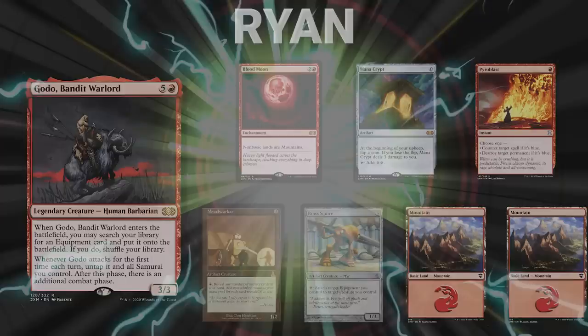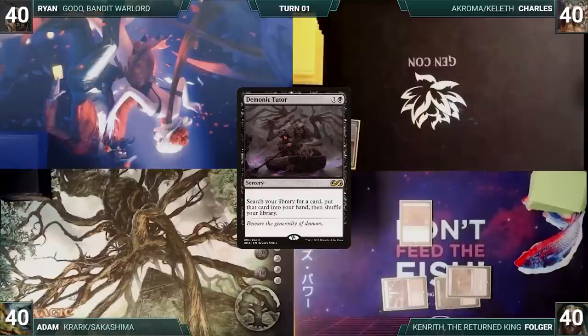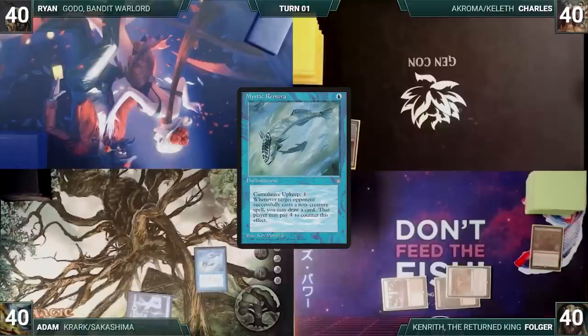Folger wins the foot race and gets the start. Folger draws for the turn and plays a Morphic Pool. He casts a Chrome Mox, imprinting Reanimate. Folger casts a Demonic Tutor, fetches up a card into his hand, and passes. Adam draws for turn and plays an Island. He casts every CEDH player's favorite turn one play, Mystic Remora. It resolves to the chagrin of the table and Adam ends the turn.